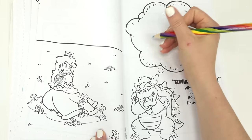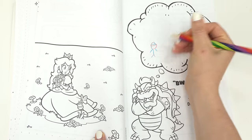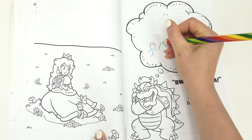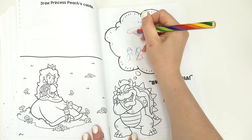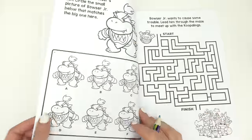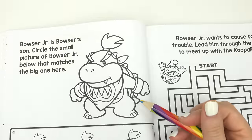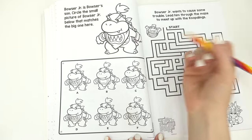We're gonna draw the plot that Bowser is thinking of right here — he is going to make everybody teeny tiny! We've got Mario and Peach right here so he can destroy them. Let's keep turning. Oh my goodness, that's a Bowser Jr.! Look at his high ponytail!